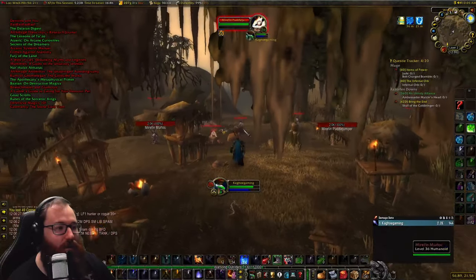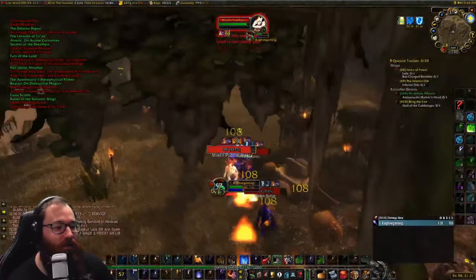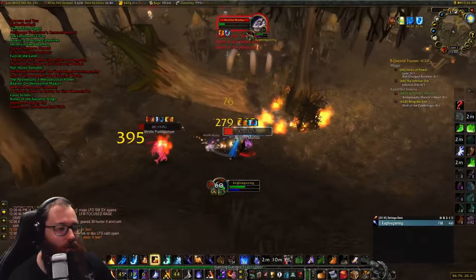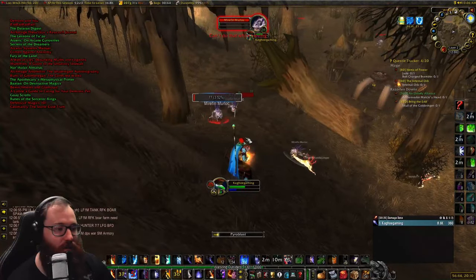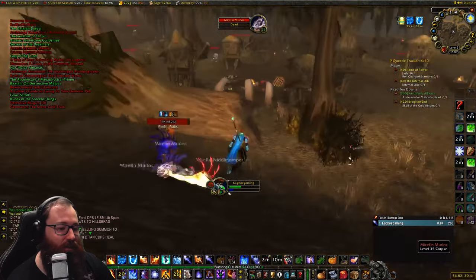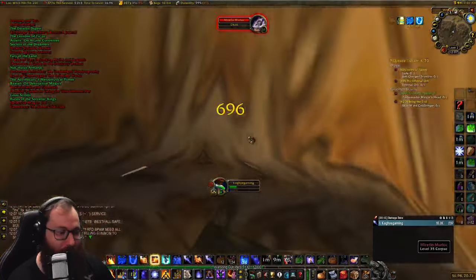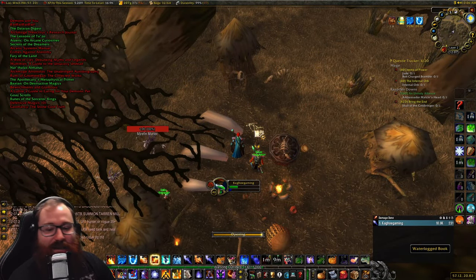We run into the campfire area — just do this like mages do, pull them all and hope for the best. Luckily no dying here, so just be careful, there are a lot of murlocs to kill. Of course the last one falls right when we're trying to get the book, and then a DoT just breaks the Frost Nova and this guy walks up. But luckily we can still get it.